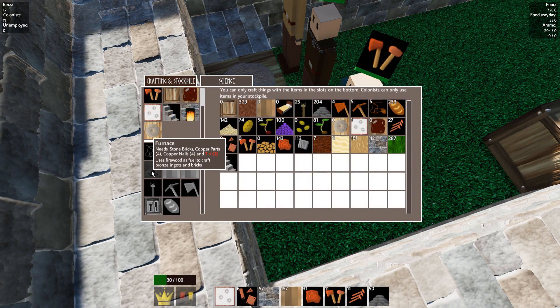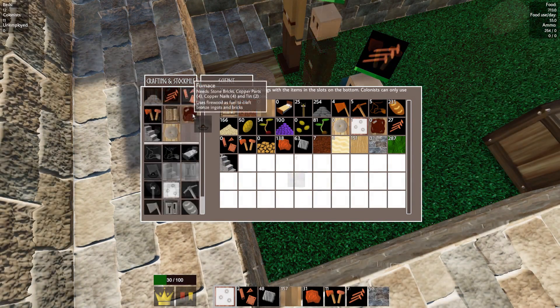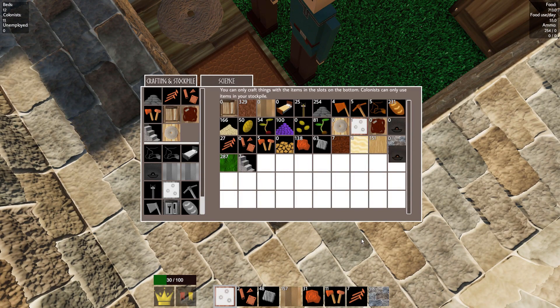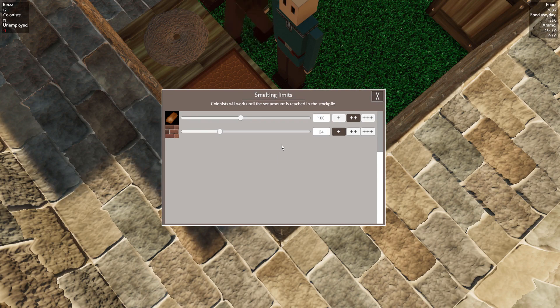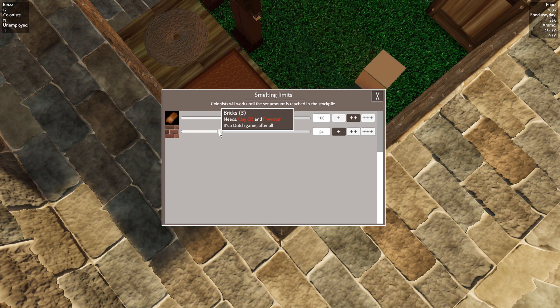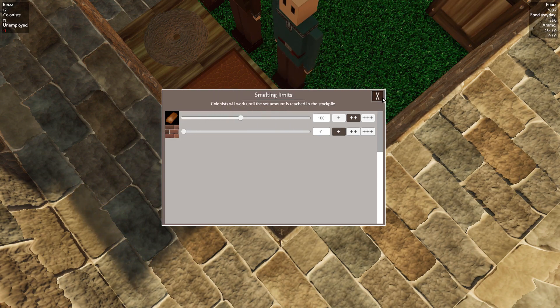But — furnace. I need some tin. Let's make a furnace and put it there, and then put it here. Smelt limits — work until a set amount is reached in the stockpile. Bricks — no, I don't want to do those. Firewood — alright, well that's that.